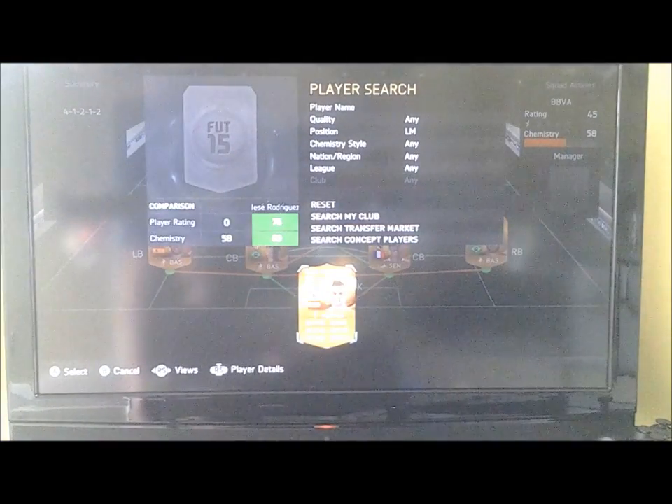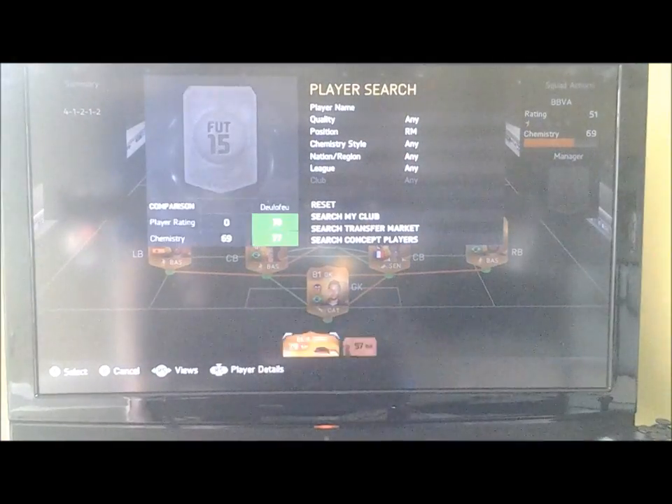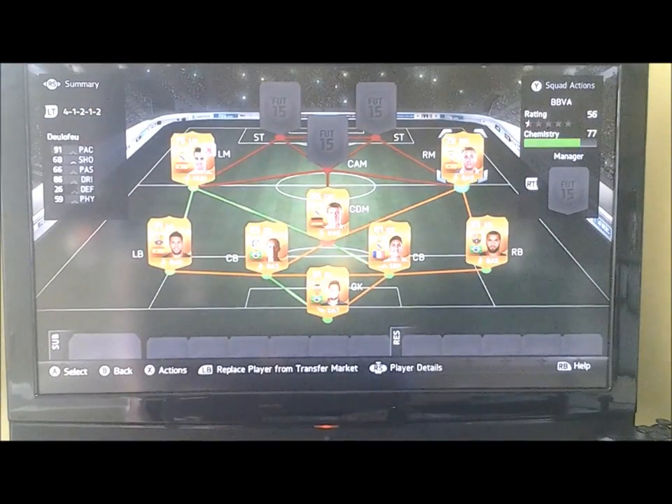Left mid is Jesse Rodriguez. Left mid and right mid just need pips and dribbling — he's got 87 pips and 83 dribbling, really good in game as well. And my right midfielder is De La Fave. He plays for Sevilla but he's got 91 pips and 86 dribbling, so that is really good for getting down the wing.